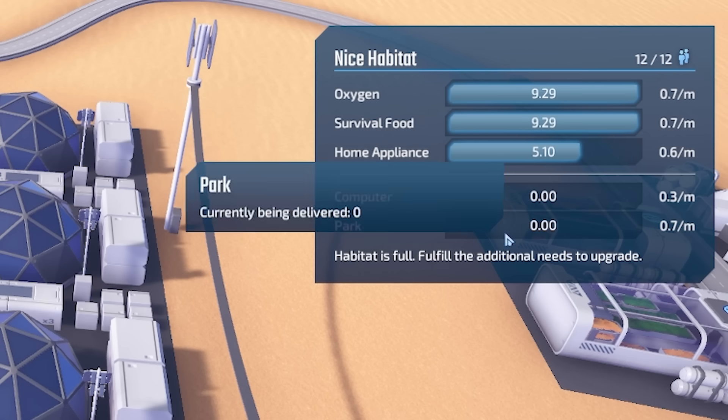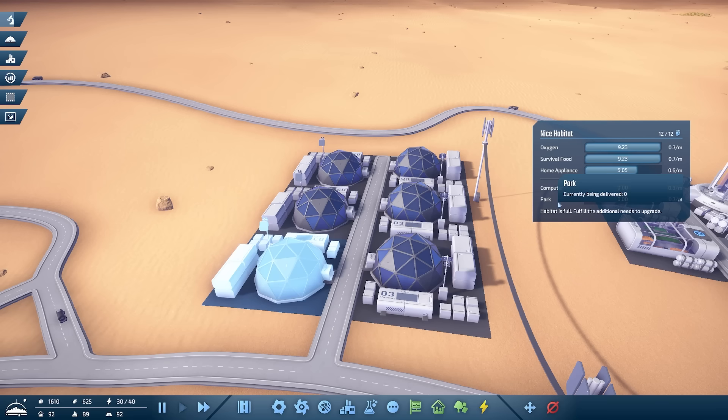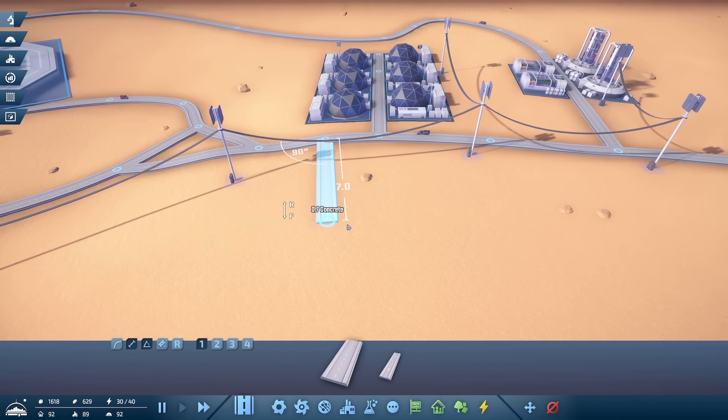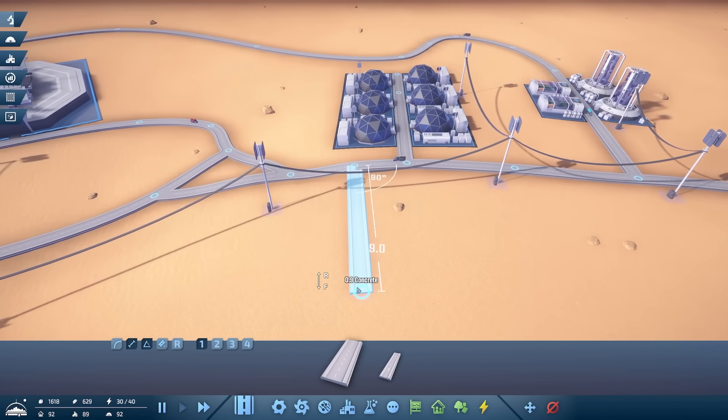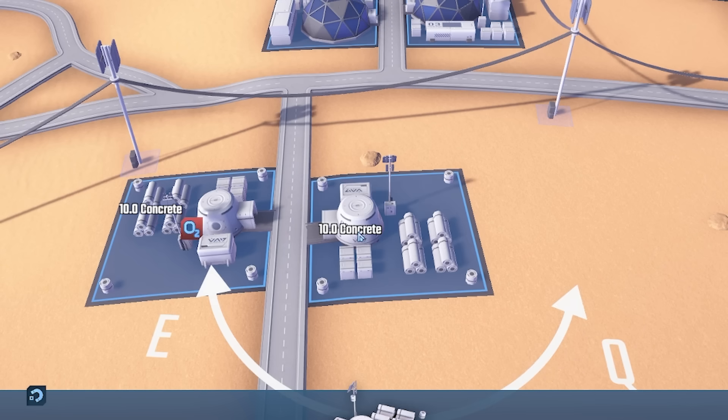If we want to upgrade these they require computers and parks, which I believe we have to unlock. So if we want a bigger population we're going to have to put more housing in. I'm thinking we'll take a gravel road off here - we don't want a crossroads, we're doing staggered junctions. Then we'll put our basic habitats in all the way along there.